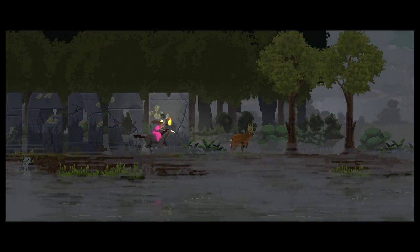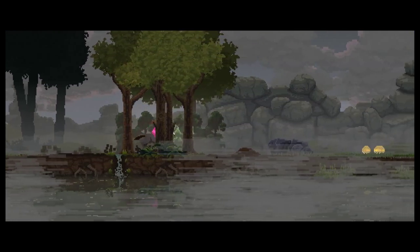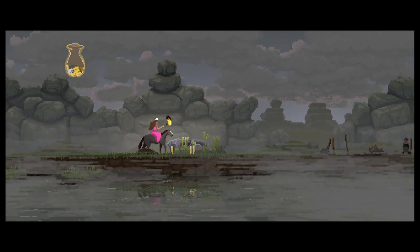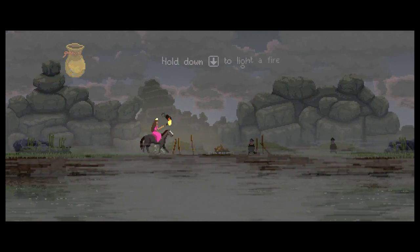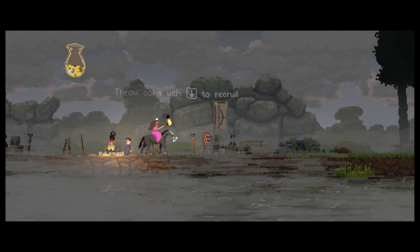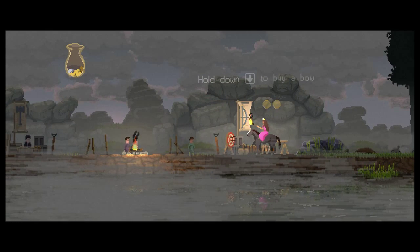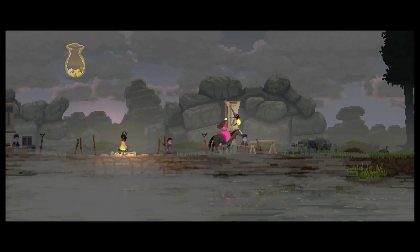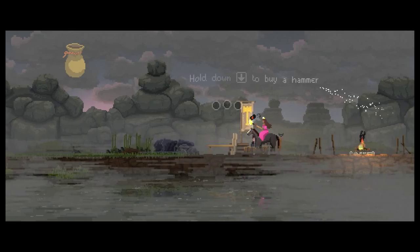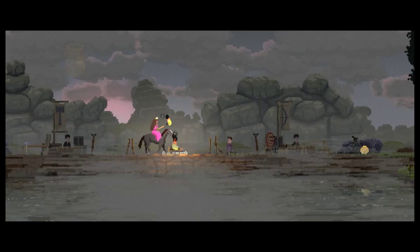We'll head on over to the east here and see if we can get to our main camp. We'll pick up a few coins along the way — coins are our currency, used for pretty much everything. Let's light this fire and give some coins to these guys and recruit them. At various places we can use coins to build structures, recruit people, things like that. Build items.